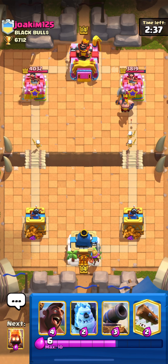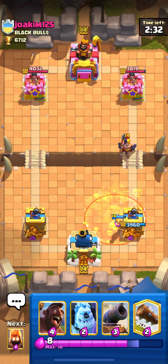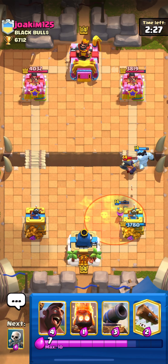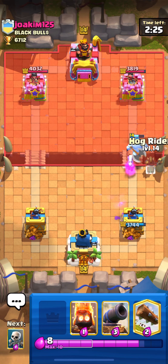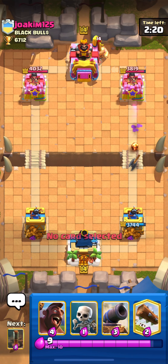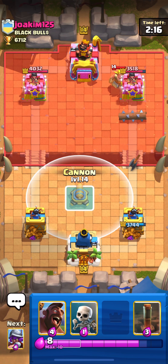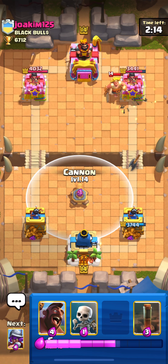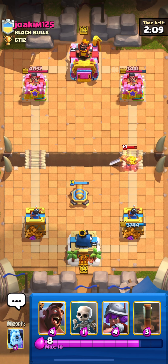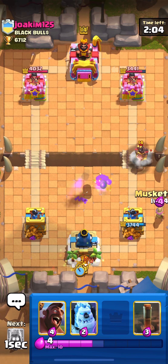Let's go for a first match versus an executor poison deck. I'm gonna ice golem here just to protect, not getting to the tower. Probably go with hog rider — I'm gonna wait a little bit, I think he has tornado. I'm just gonna keep cycling some spells here, got the cannon here for the golden knight. It's a golden knight executor poison deck.